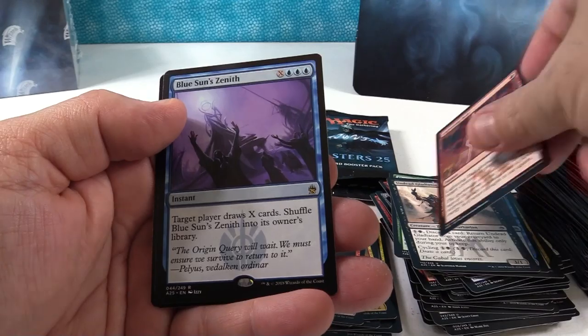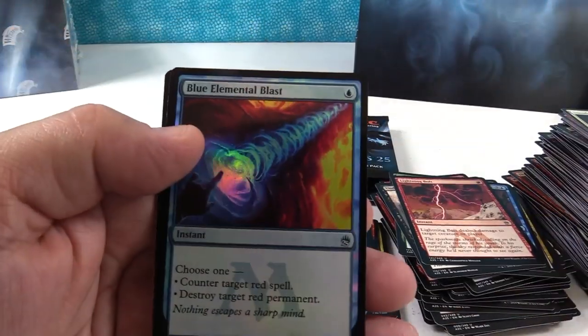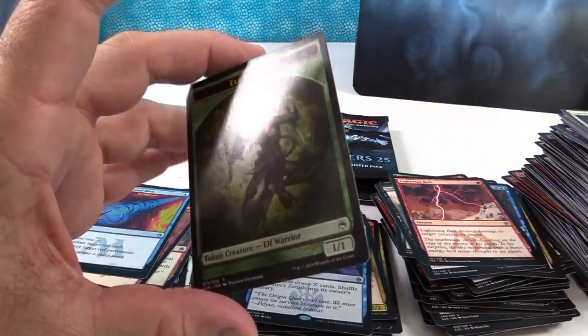Lightning Bolt — that's cool. Blue Sun's Zenith. And oh, foil Blue Elemental Blast — yeah, that's a five dollar common foil! That is sweet. Elf Warrior — we've seen him before.